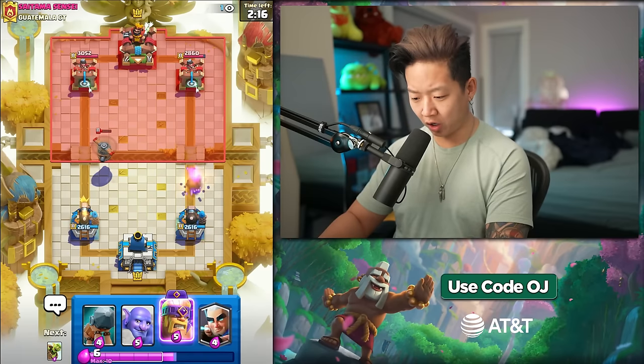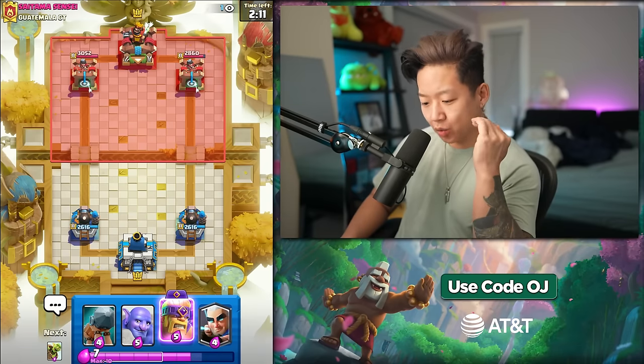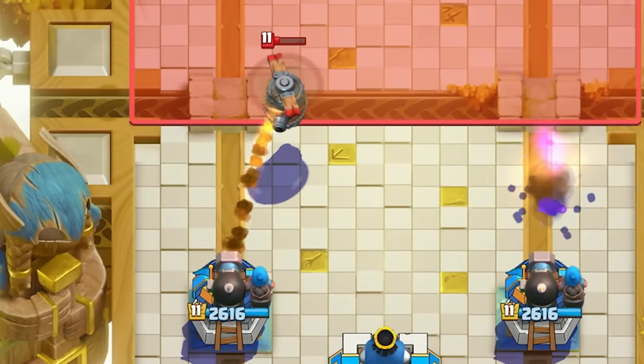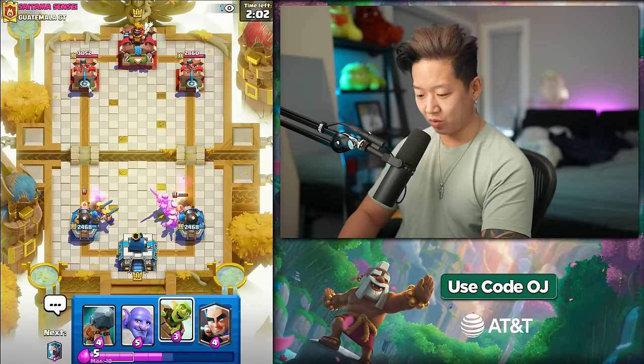Despite all the horrendous misplays, the one thing about the cannoneer is it does have a faster attack speed, so we got that going for us. Flying machine did not connect. I'm pretty happy about that split. Cannoneer just wrecks.